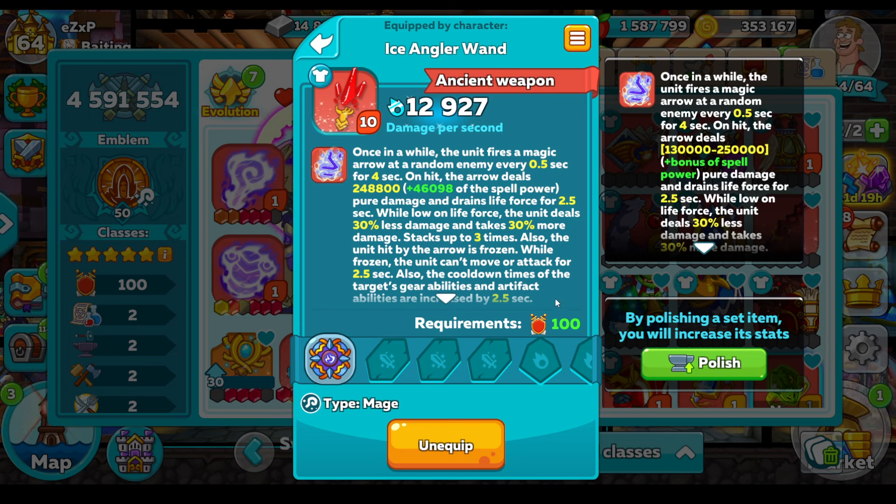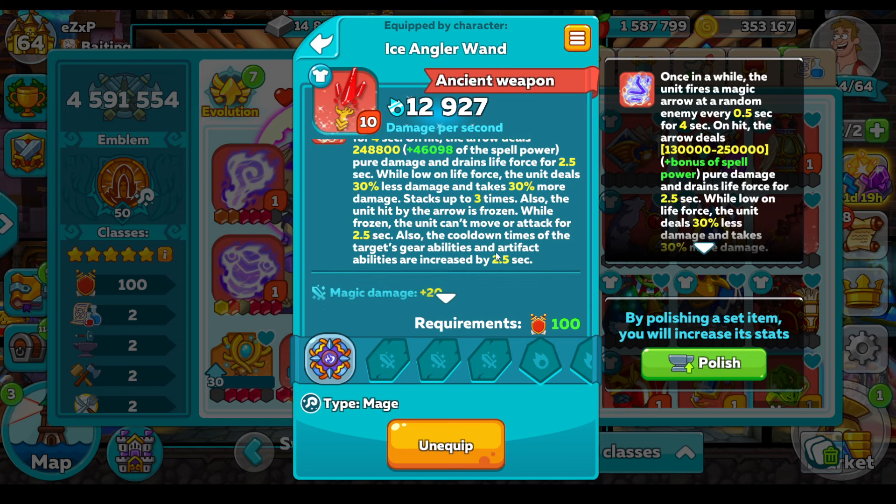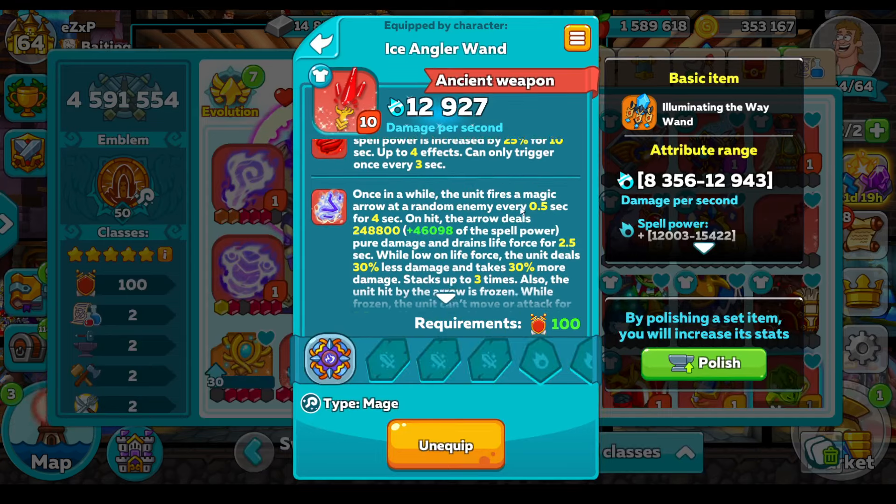It drains the life force for 2.5 seconds, and while doing so the target takes 30% more damage, stacking up to three times — so we can get a good 90% extra damage taken. Also, the unit hit by the arrow is frozen. Let's get some frozen things going on to boost our set abilities. Once frozen, the unit can't move or attack for two and a half seconds. Also — this is the good part — the cooldown times of the target's gear abilities and artifact is increased by 2.5 seconds. In my opinion, this is a top item.